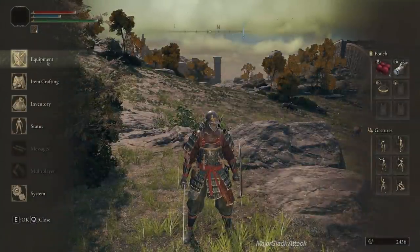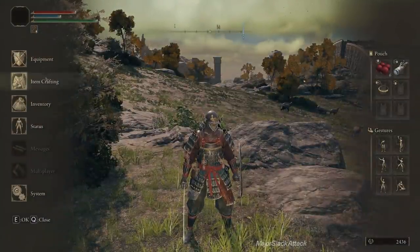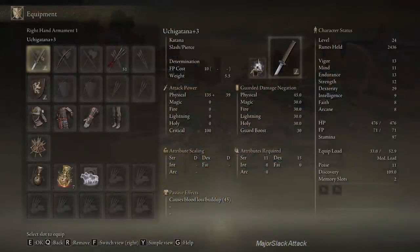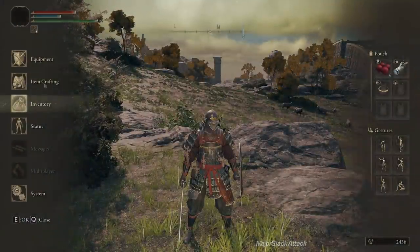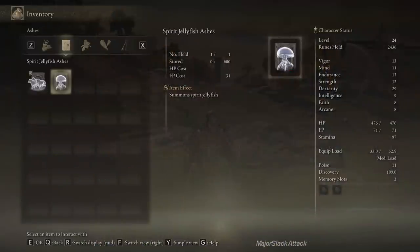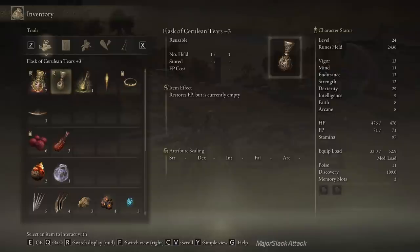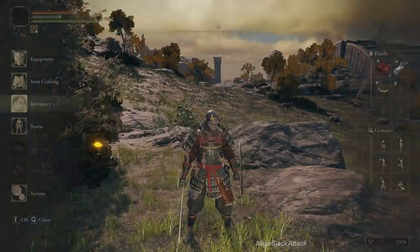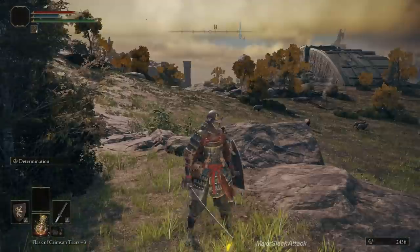Something I just realized recently — firepots actually scale with strength, and dexterity, but mostly strength. So the higher your strength, the more powerful the firepots.